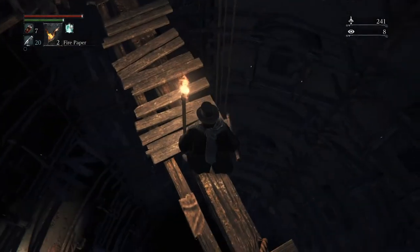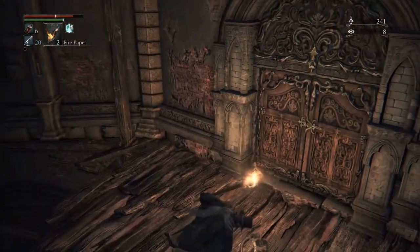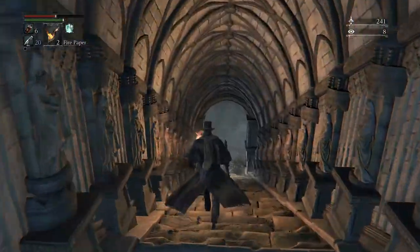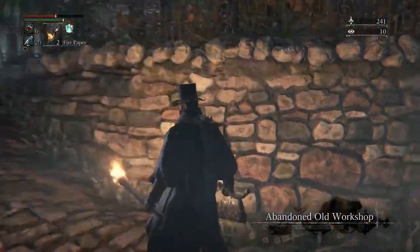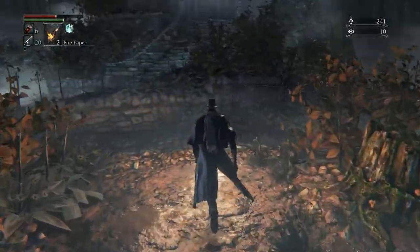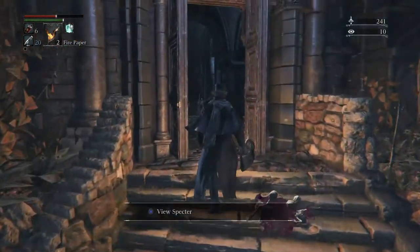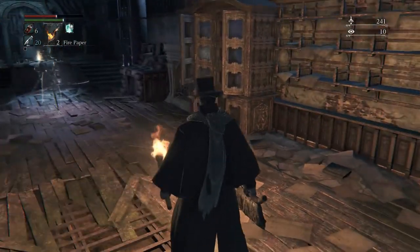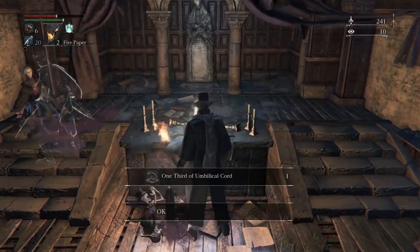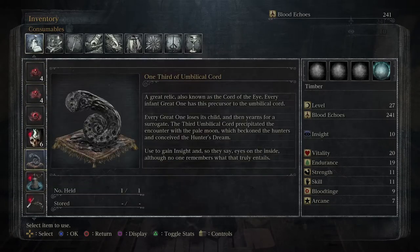I'm gonna roll off, key lock, drop down, open this area - it's about to get your mind blown. Because this is the Abandoned Old Workshop. It looks exactly like Hunter's Dream - exactly like it. We go up here, it's a workshop, there's a lantern. One-third umbilical cord - it's a consumable item, and you need it for the real ending of the game.